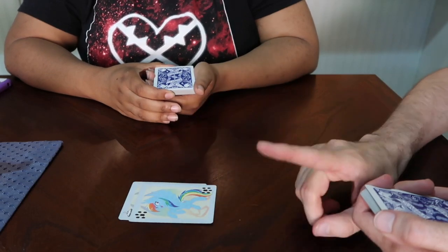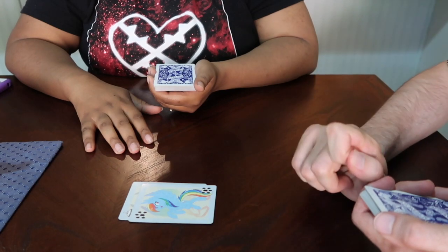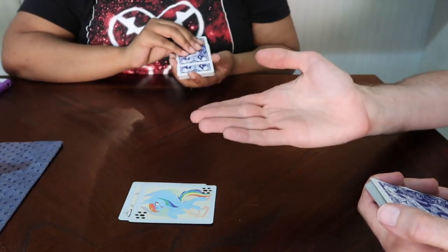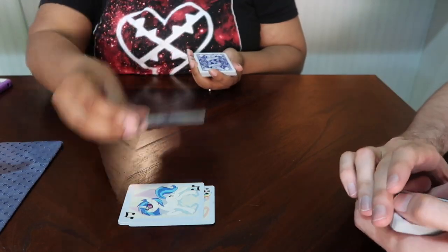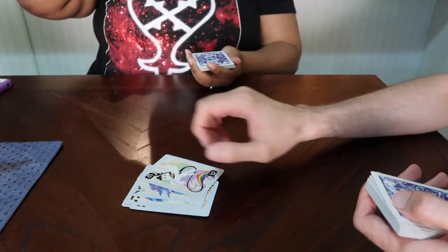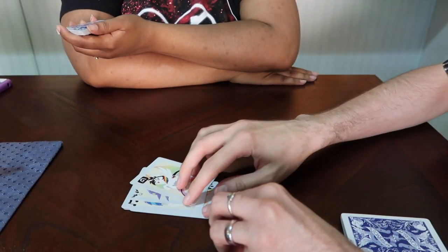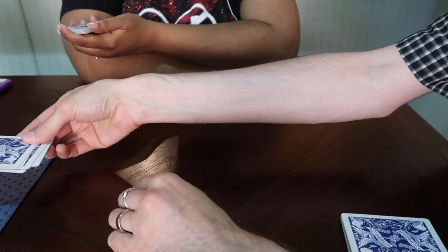Whenever a challenge card arises, the next person in line — in this case Eleora — has to answer the challenge. For main six challenge cards, she has three chances to come up with her own challenge card, otherwise all the cards are going to go to Acharki. So, the first one is Vinyl Scratch, and Trixie, and a Lightning Blitz. I lost the Blissy card. Because Eleora could not answer the challenge, it goes to Acharki, where he keeps all the cards in order and places them underneath his deck.